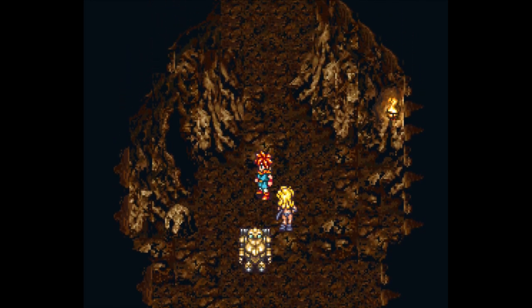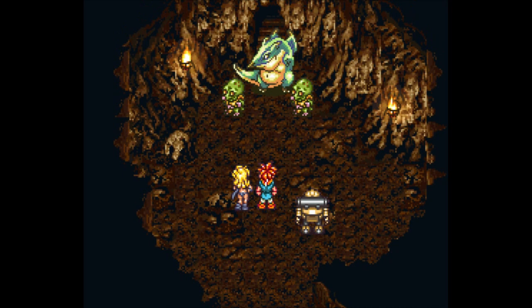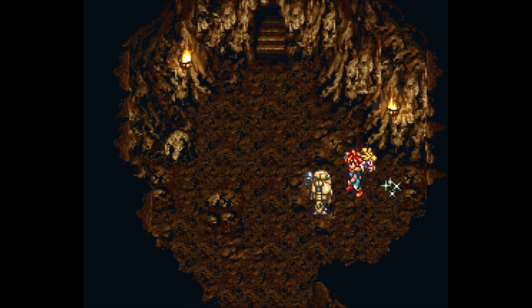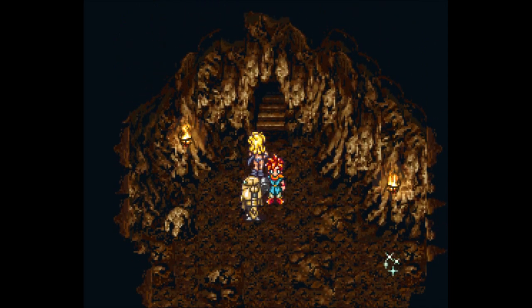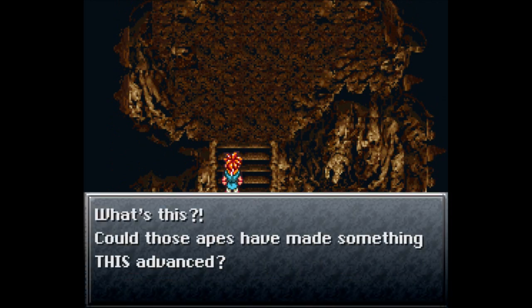We are actually done going back and forth, which is awesome. We need to head up north and take on two reptiles and a megasaur — they are blocking our path. Defeating them has opened up this save point, and I'm going to take full advantage of that. After healing up and saving — everybody knows what a save point in a dungeon means — we are heading through the door. What is on this side? Could those apes have made something this advanced?